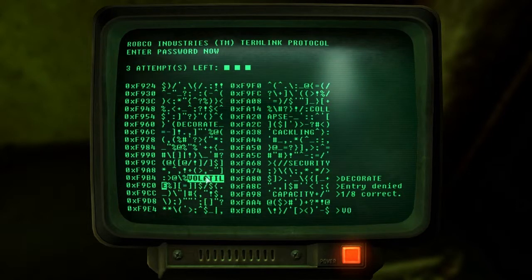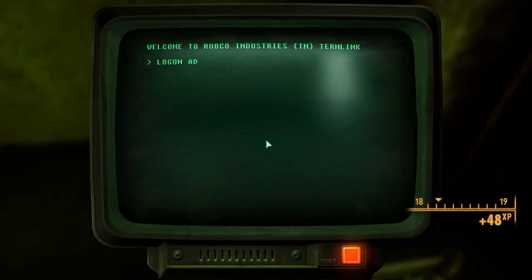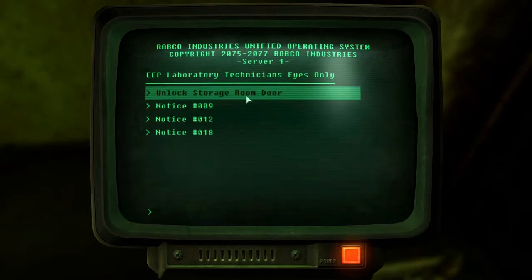What?! It's not right?! Volatile?! Not right?! I guess collapse should work then. Yeah, good. Log on admin, whatever, I don't care. Storage window? Sure.